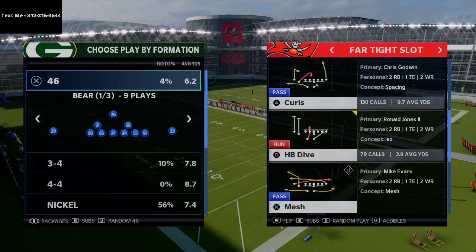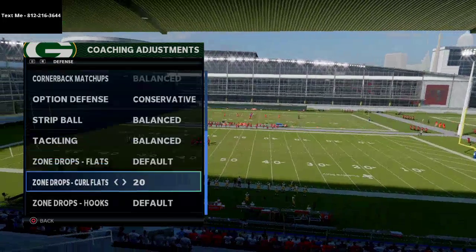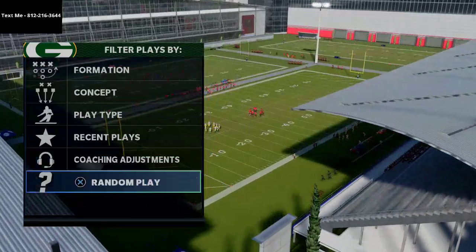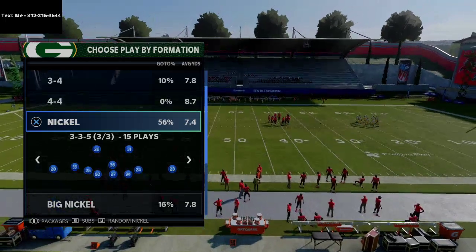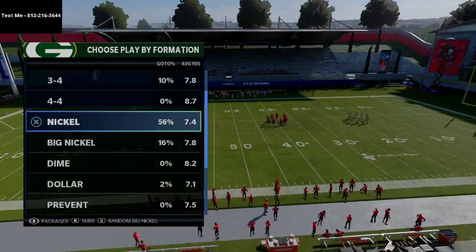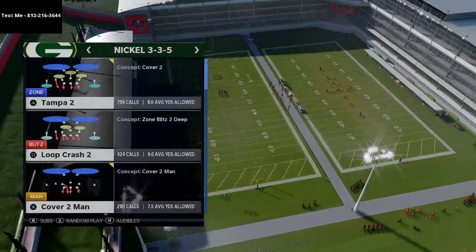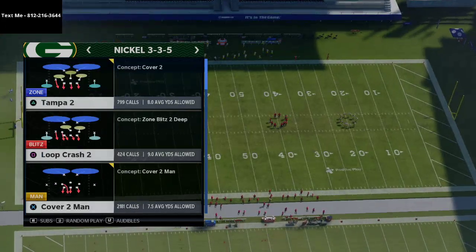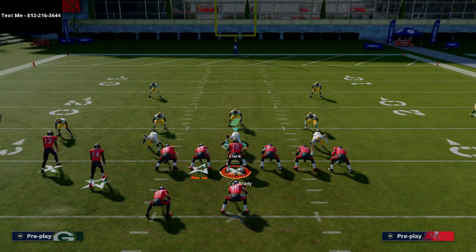The far tight slot formation has always provided quick passes that are super effective. I want to break down the curls play in combination with the flats play. First, my coaching adjustments: I have my curl flat set to 20, hooks are on default, flats are on default. Everybody's gonna put their curl flats on 20 to 25 yards — what they do with the rest of their defense is the question. I'm gonna come out in nickel 3-3-5 wide and audible to nickel 3-5 wide.